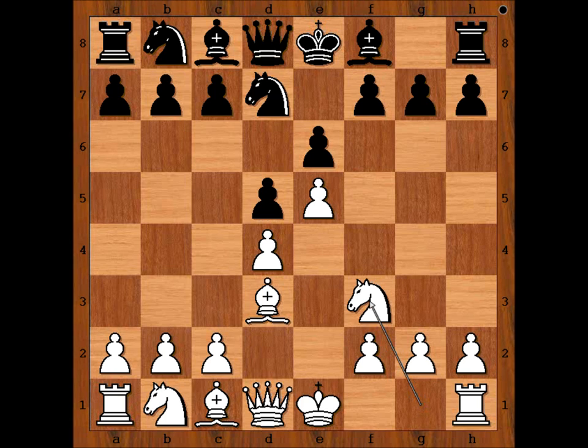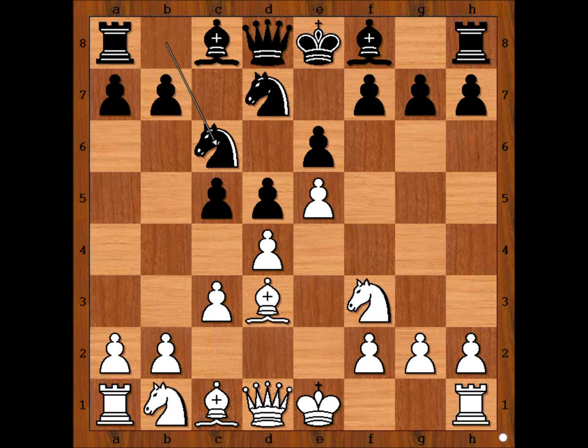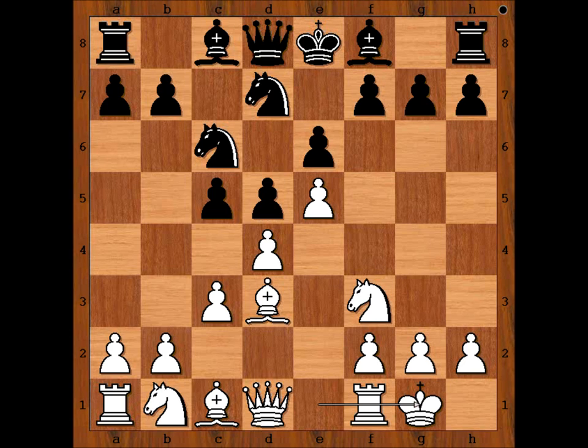Nf7, Nf3, c5, c3, Nc6, and Taras castled kingside. Black to move. Perhaps bishop to e7 is a pretty good move, and so is queen to b6. Kirchner played f6.